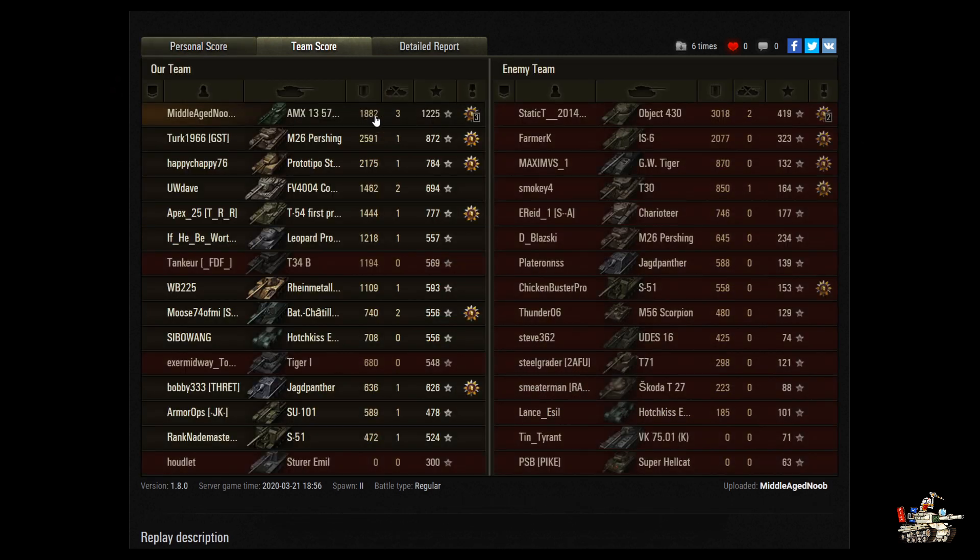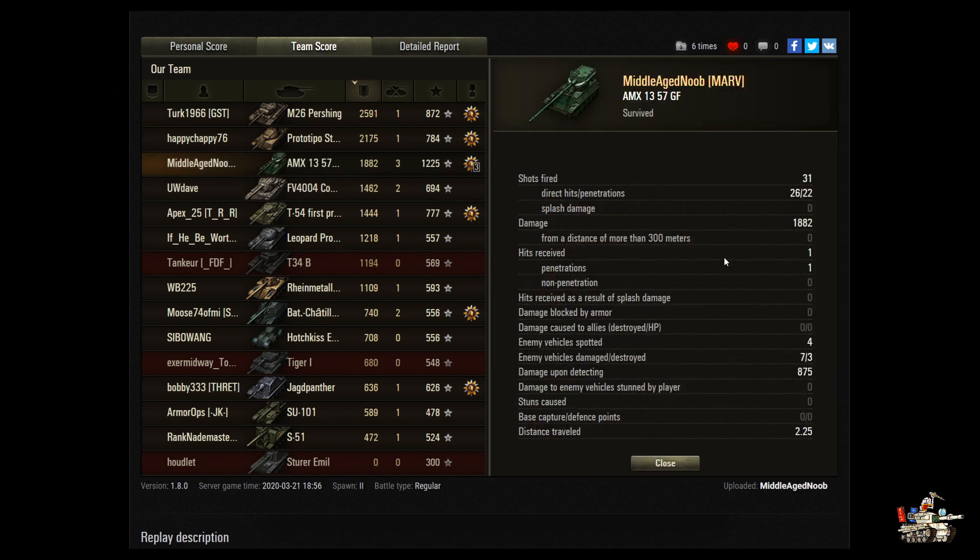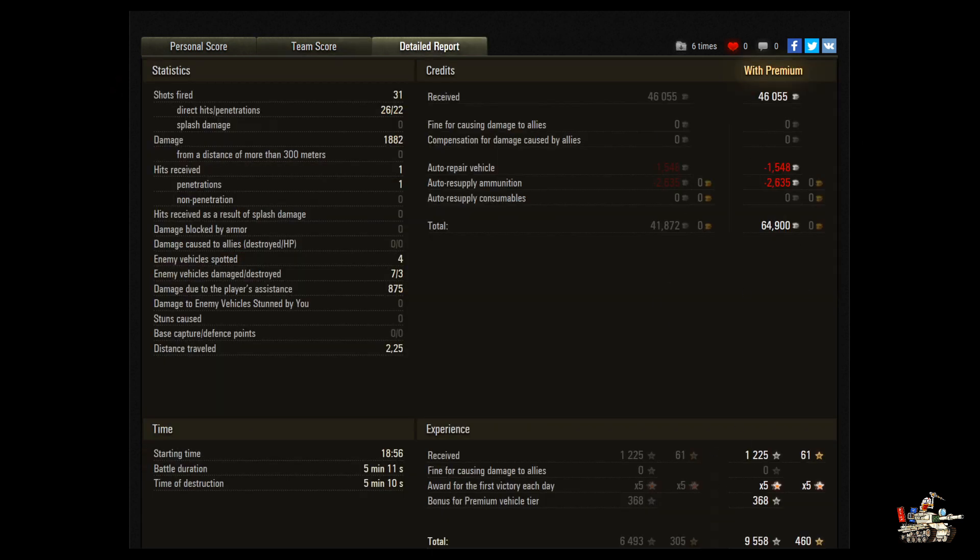He did 1,882 in damage, got three kills, giving him a base XP of 1,225 — for a tier 7 in a tier 9 game to walk out with the most base experience, and number three in damage. He fired 31 shots, of which 26 hit, and 22 penetrated. He managed to spot for 875. Made some decent credits, good experience, and it was a five-times multiplier — nice work.